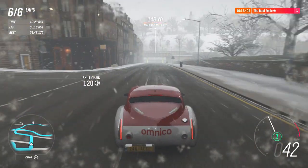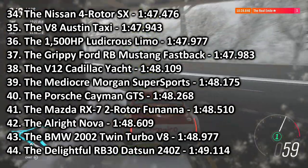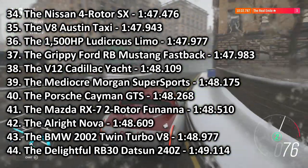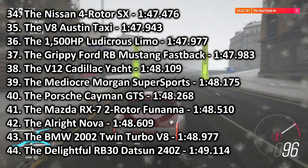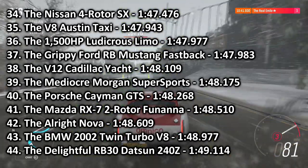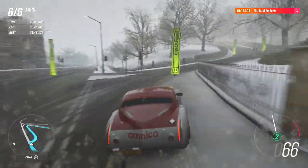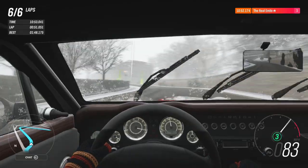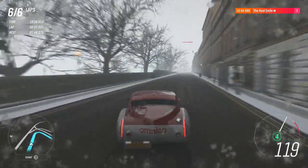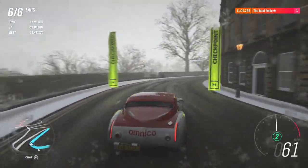A 1:48.175 will put this car into 39th place. It goes in between the V12 Cadillac Yacht and the Porsche Cayman GTS. It is quicker than the Mazda RX-7, quicker than the Nova, quicker than the 2002 twin turbo V8. It's sort of right around that level of good to mediocre sports cars in terms of its overall performance, although quite a few of those are actually lower in PI. The problem with the Morgan is there's just not enough rear end grip — it really wants to wiggle around, and the suspension seems to be set up relatively soft.